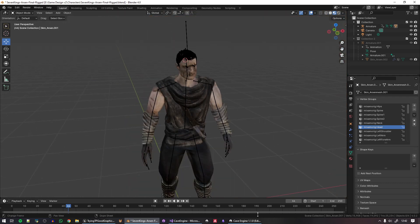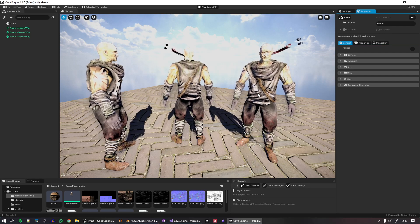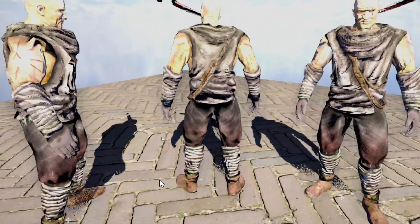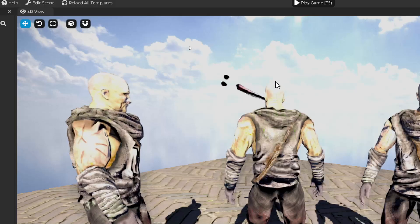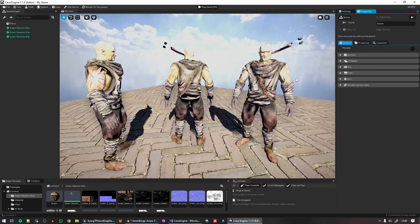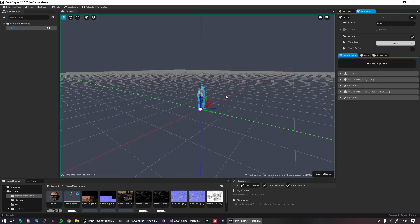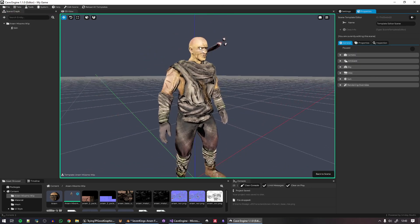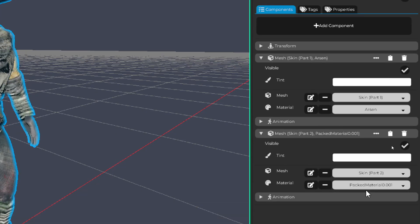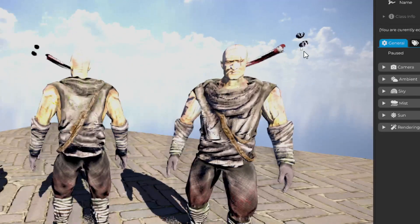When I imported to the engine, to my surprise it looked very bad — the brightness was completely overexposed. There's also something odd: this version of the engine had the model using multiple materials, and this version of the engine does not handle multiple materials correctly, which is why you're seeing that weird rendering.